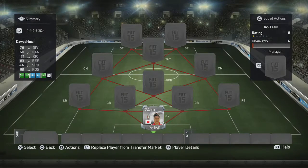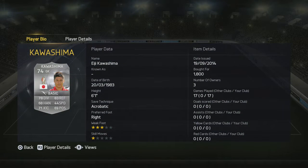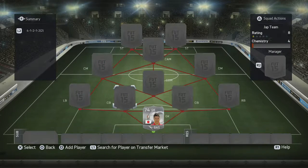The first player on this team is Kawashima. He's an okay goalkeeper — pretty average performances, nothing special at all. He did make one or two really great saves, but in the end he wasn't that good, to be quite honest.